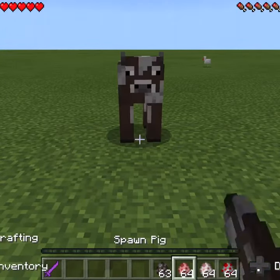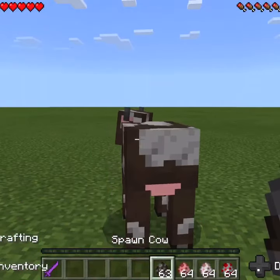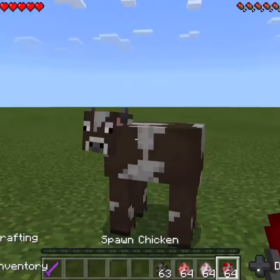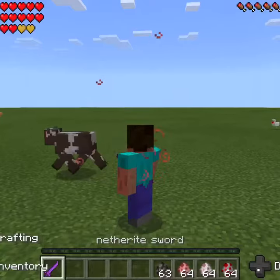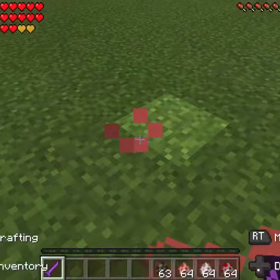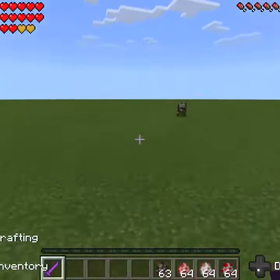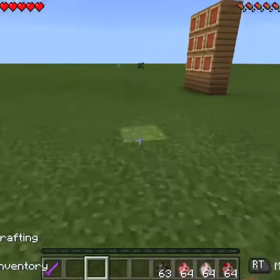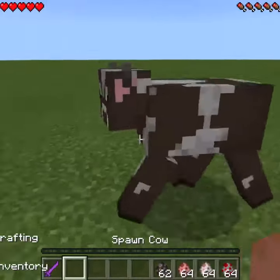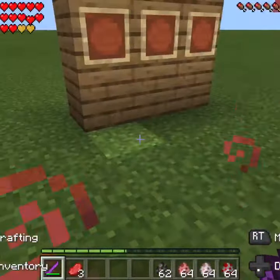Let's spawn in a cow. So when you pick it up — okay, there we go — you get Strength, Regeneration, Fire Resistance, Health Boost, and Absorption. Where's the cow? Let me get another one. So when you hit a cow, it one-shots it, and as you can see you get a lot of hearts.